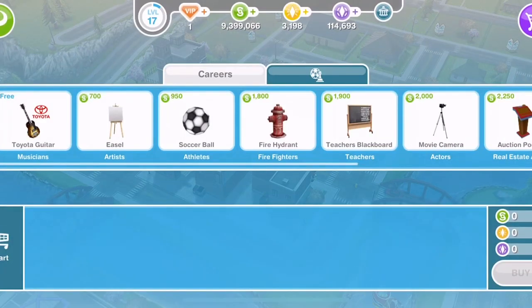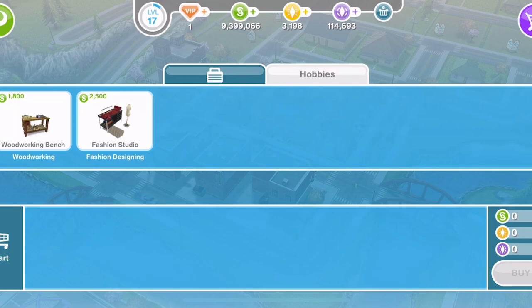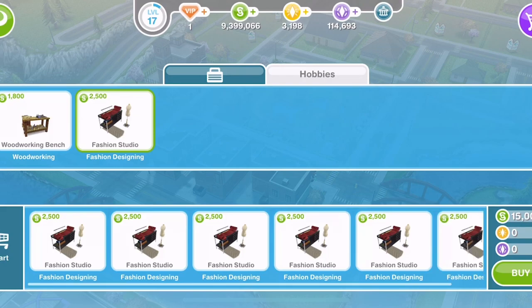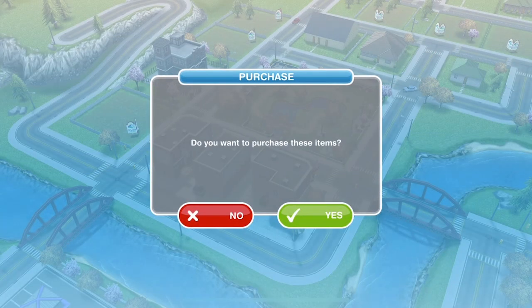you'll need to go to the promotions art or store on the town map. Then in the hobbies section, there will be fashion studios there. You need to buy as many as you can afford for the amount of sims that you can afford to be doing this event. You want to get as many sims as you can on this to give you the best chance of completing it within the given time. Once you have placed them into your basket, go ahead and click buy and they will go into your inventory.